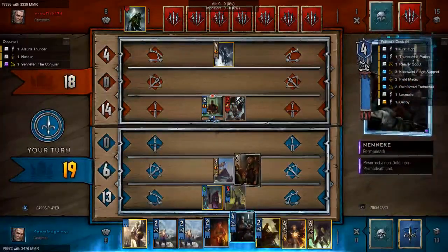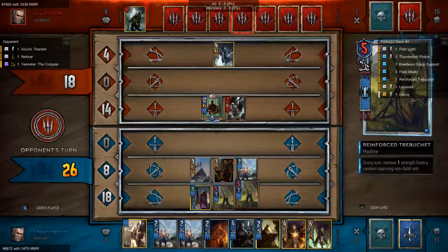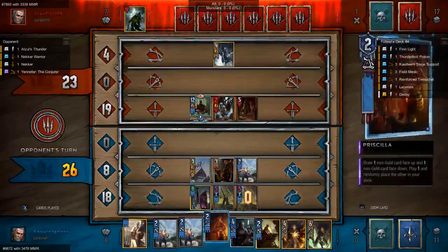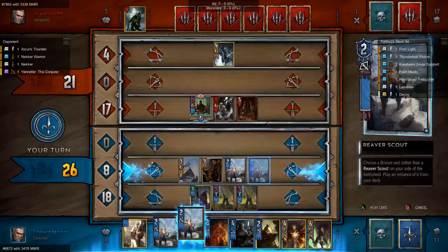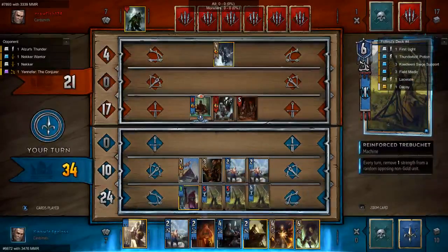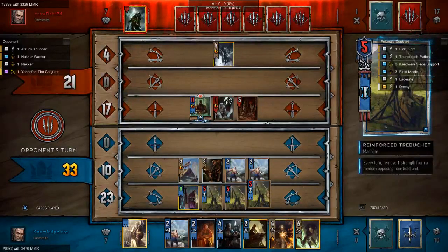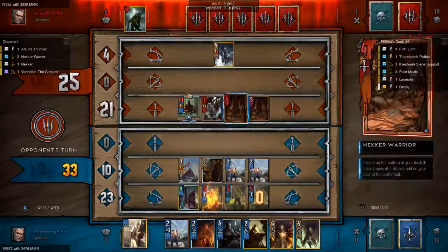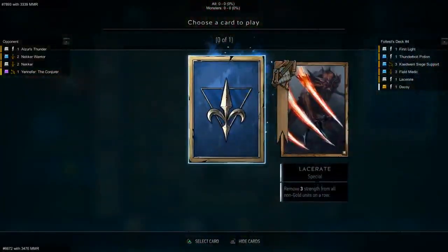We know exactly what we're getting from King of Beggars, so let's definitely play it. We're going to keep thinning our decks because that's the best we can do. We're going to try to get something now. If our opponent uses a Geralt Igni here, that would be very bad. Okay, they don't seem to — it's a Nekker Warrior.